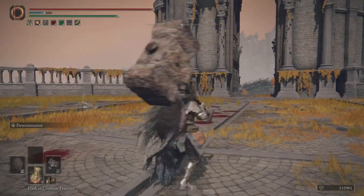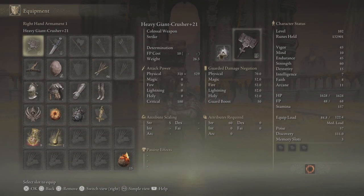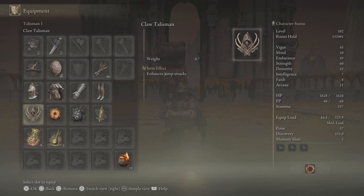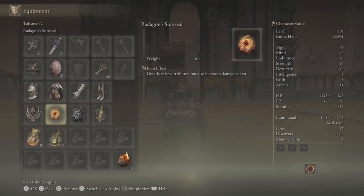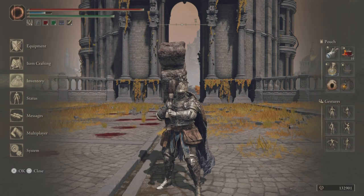Just remember: when you're using the hammer, don't get too cocky or else you're gonna die — trust me. To recap, here's my equipment, armor, talismans, and stats. If you're wondering what my stats look like without Radagon's Soreseal, here it is — I'm soul level 100, and that's really it.